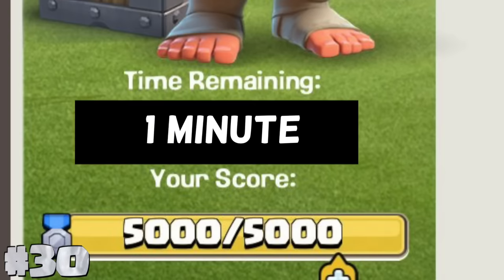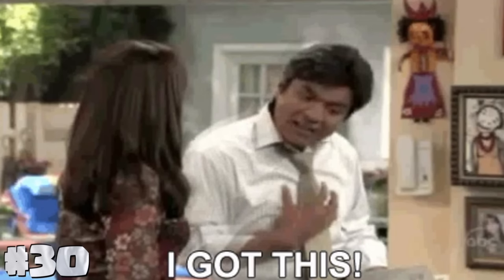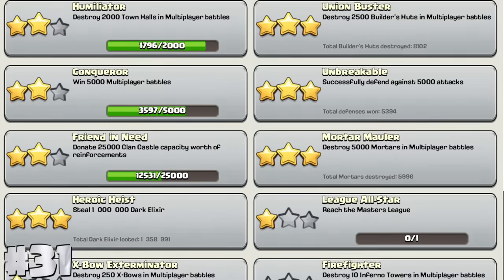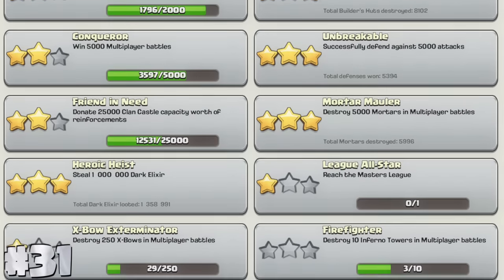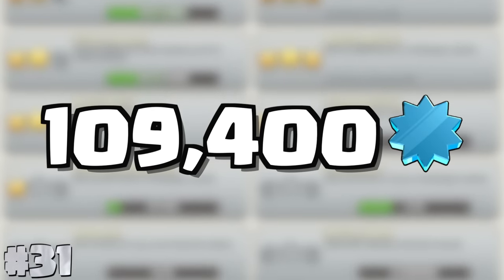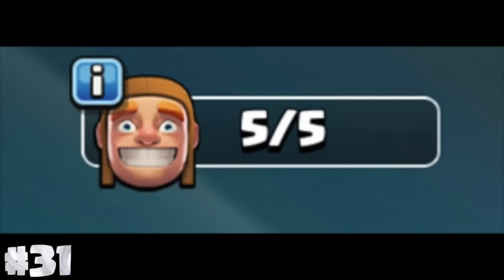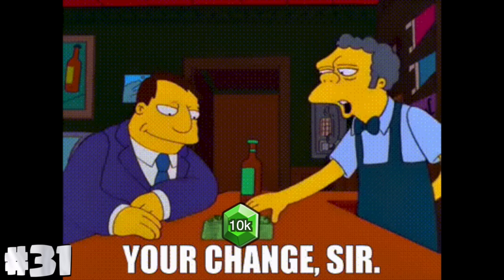If clan games ends in 1 minute, you can't start any new challenge, even if you think you could complete it in under 1 minute. Completing all achievements gives a total of 19,142 gems and 109,400 XP, which is enough to buy all 5 builders and still have over 10,000 left over.